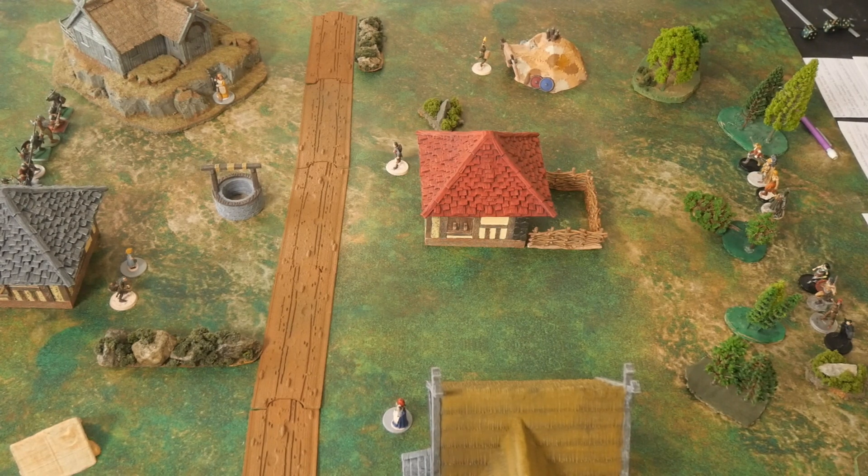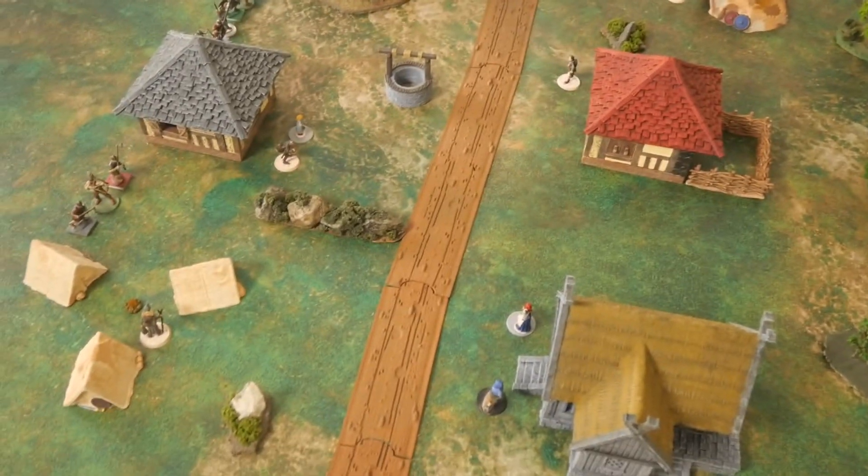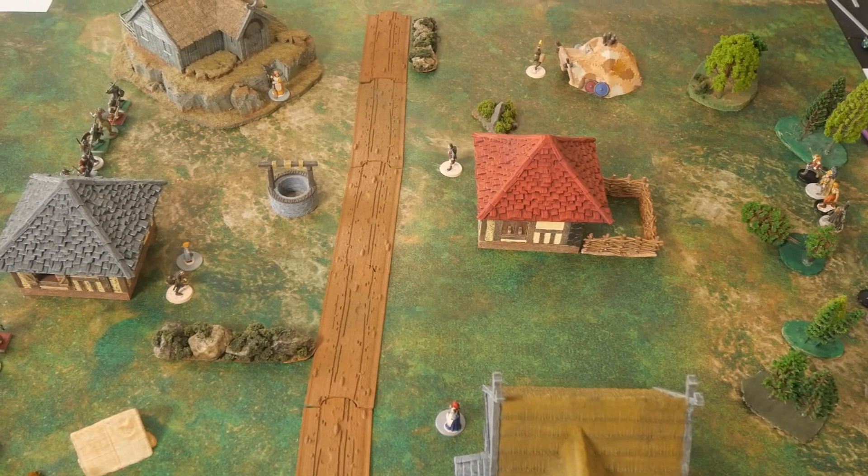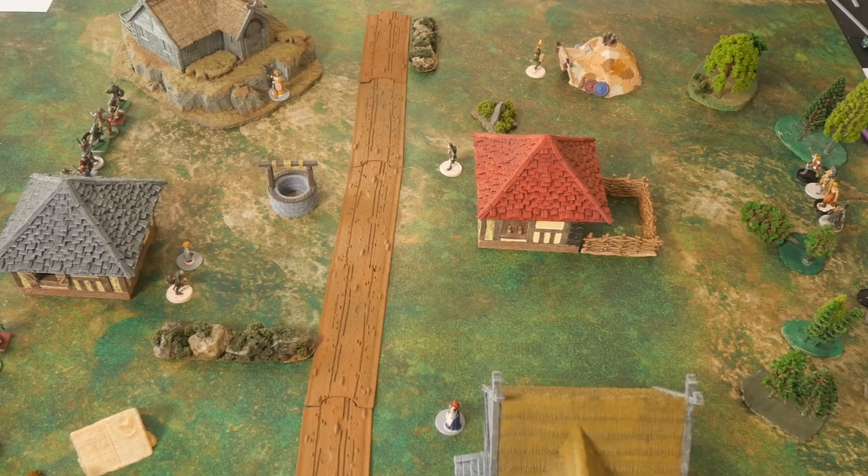Conan and his warband will have to check each house for the thief, including a campsite with tents. It'll cost an action to search the buildings, and on a 6 he finds the thief. The mission ends when 75% of the villagers are either dead or run off the board from morale tests, or one of the warbands is defeated. We're new to these rules, so there may be some mess-ups.